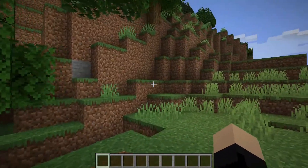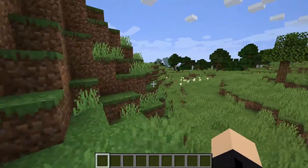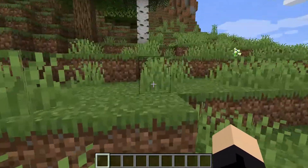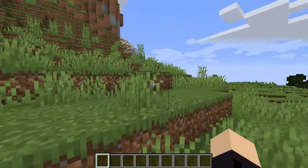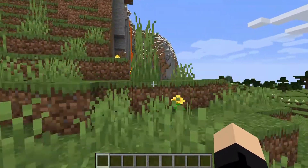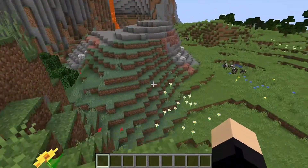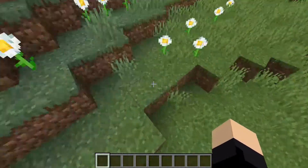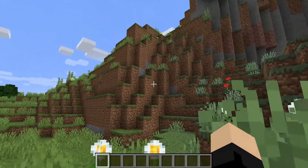I might have chopped down other trees around here, but I don't know. Then I came up around here, around this mountain right here, and continued on over here where there was an extreme hills biome — I believe it's extreme hills, it might just be hills but I think it's extreme. I'm not going to check the F3 menu. I did not make that jump in the survival game, obviously.